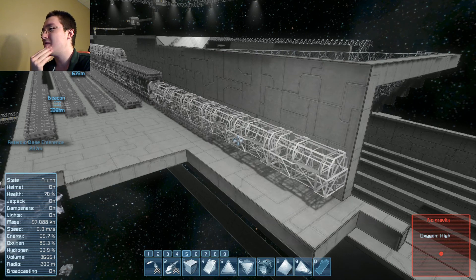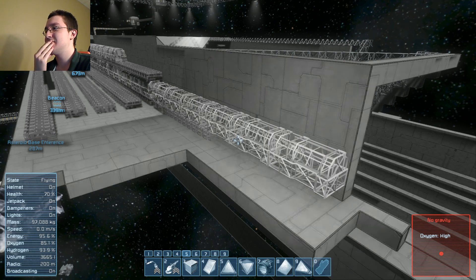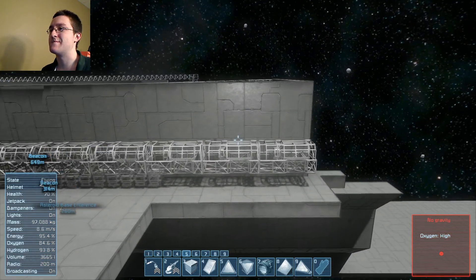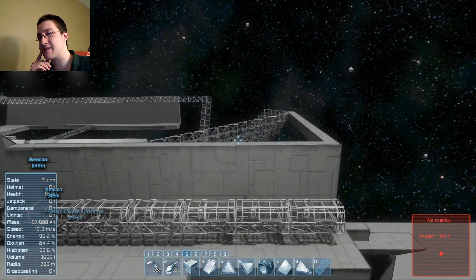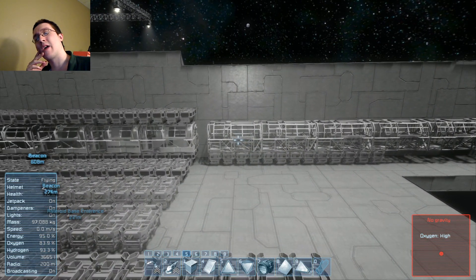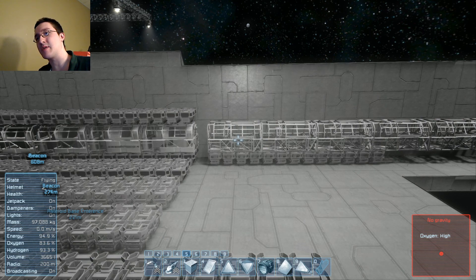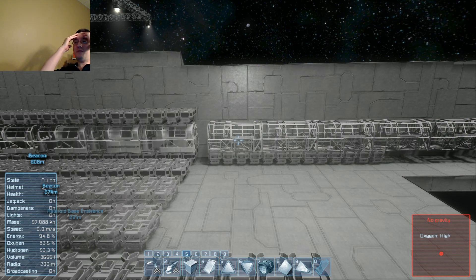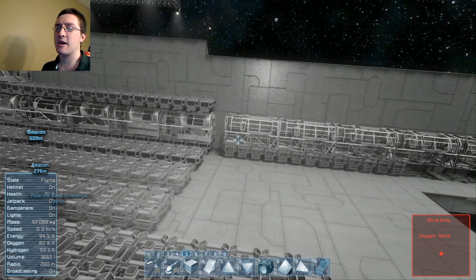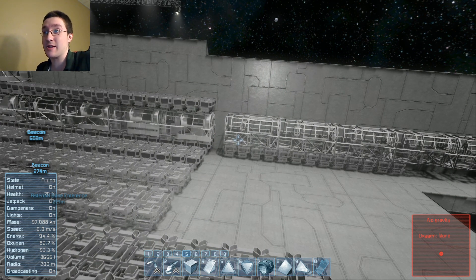I need assemblers, though. This isn't a full production ship. How am I going to do the assemblers? You need to be able to access them. I'll have to work on that. Okay, there's going to be less refineries — I'm going to cut it down. So there's going to be 240. That's still a lot.